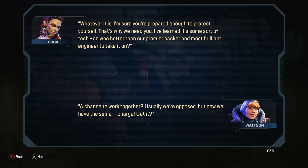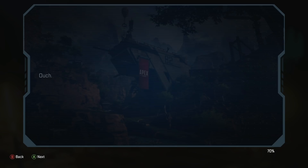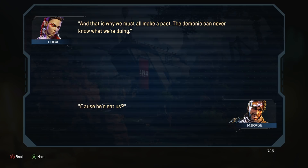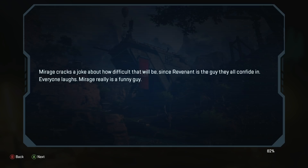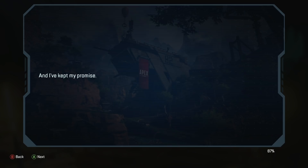'A chance to work together? Usually we're opposed, but now we have the same charge — get it?' And obviously we'd fail miserably without the guidance and leadership of our General Bangalore. — 'Sergeant First Class will be fine, Loba, not a general yet.' — 'Of course you aren't.' — 'Ouch.' — 'I don't think I like this. Last time I went to that King's Canyon, Revenant was in charge and he was scarier even more than he is now, and that's a lot.' — 'And that is why we must all make a pact. The demonio can never know what we're doing.' — 'Because he'd eat us?' — 'Because he'd want that life, that power.' — 'Right, exactly, and then he'd eat us.' He can't know. Play this close to the chest. If he finds out, it's not good for any of us. Mirage cracks a joke about how difficult that will be since Revenant is the guy they all confide in. Everyone laughs. Mirage is really a funny guy. We go around the room, everyone in agreement. The hunt begins now, and no matter what, we swear we won't tell Revenant what we're up to.